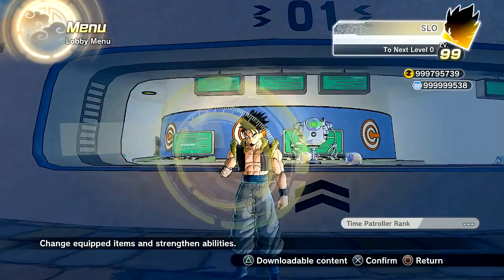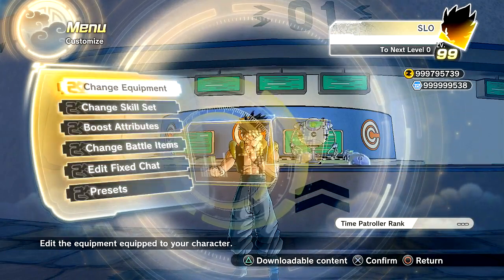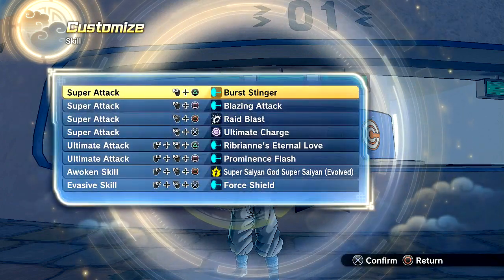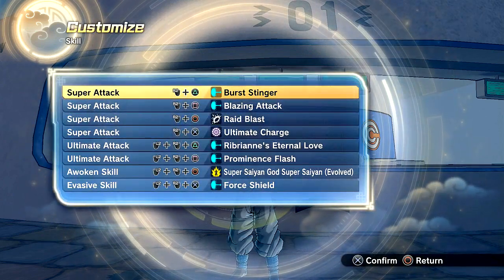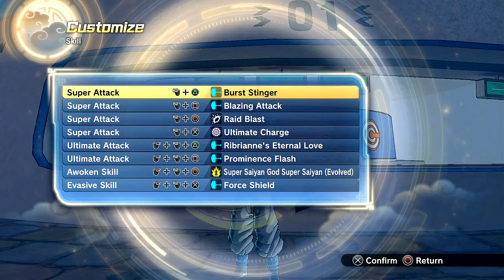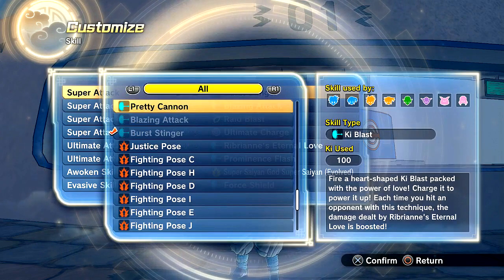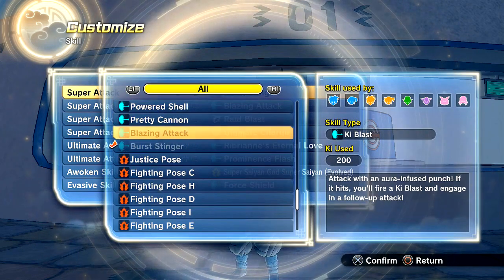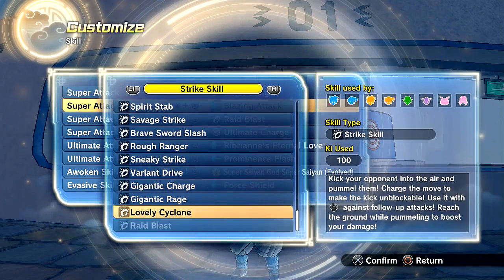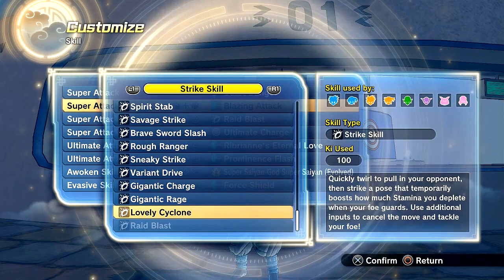I'm going to show you guys all the skills that I currently got from it. I'm on the PC version — you can see that everything's kind of maxed out, just for the sake of this video showcasing things. As you can see, I do have the skills here: we have the Pretty Cannon, Blazing Attack, Burst Stinger. Moving on to the Strike skills, we have the Raid Blast and Lovely Cyclone.